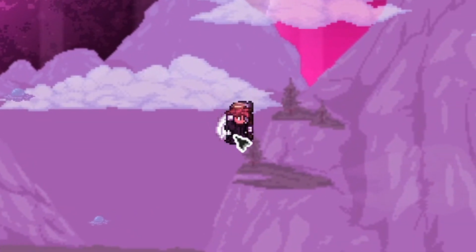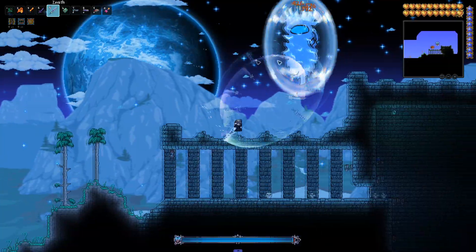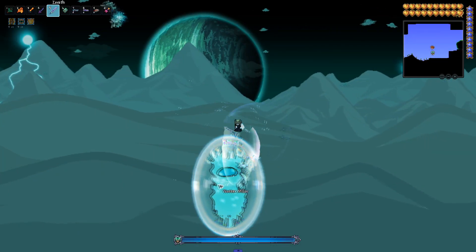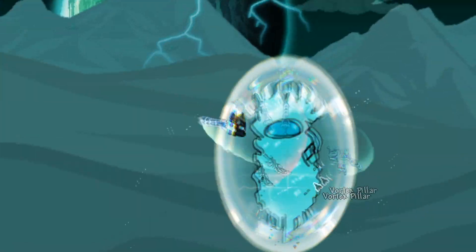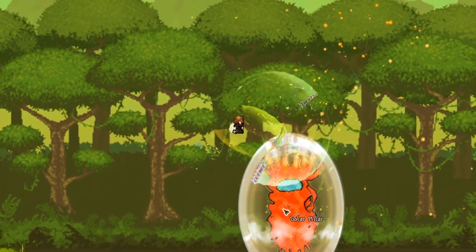Let's check out these pillars. Nebula pillar — we have an Among Us version of this. Stardust pillar — there's an Among Us version of this as well. Vortex pillar — looking phenomenal as always. And the Solar pillar, the imposter pillar itself, looking better than ever.